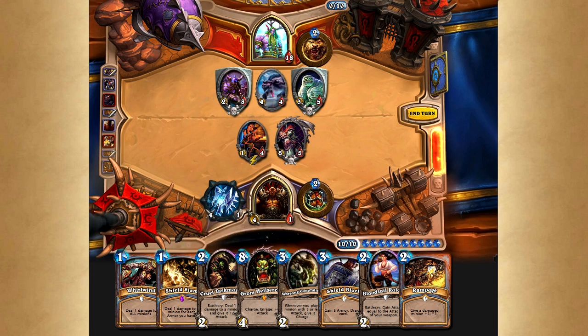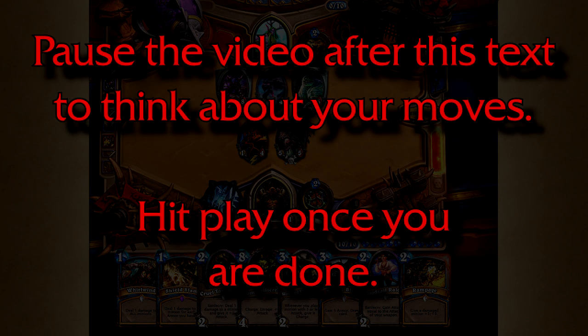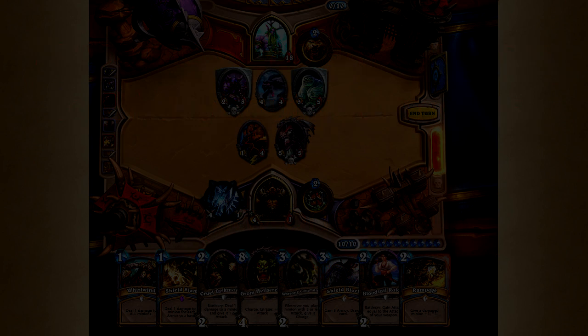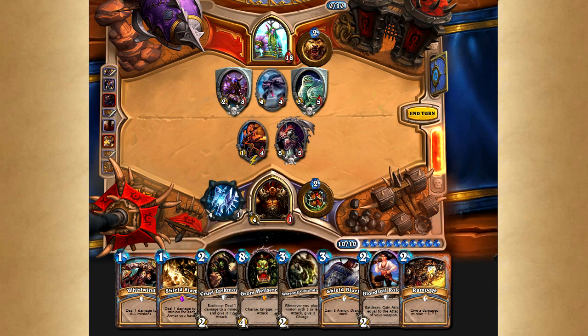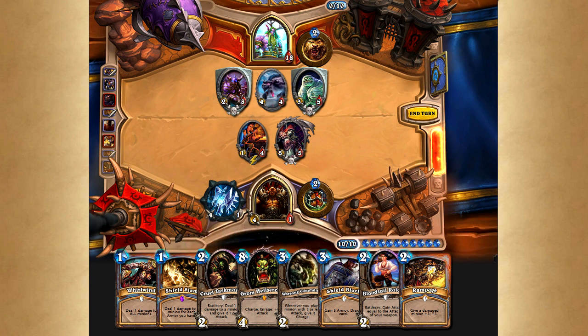Garrosh still has 8 cards in his hand and 10 mana to use. Can you help him see the play that remains hidden to him? Welcome back guys, here is the solution. The general idea is to use the Armorsmith to generate enough armor to Shield Slam the Deathlord and to use Sylvanas effectively, then still have enough damage to kill Malfurion.